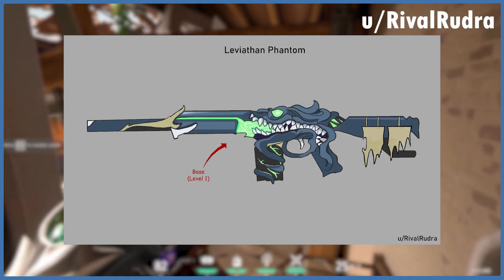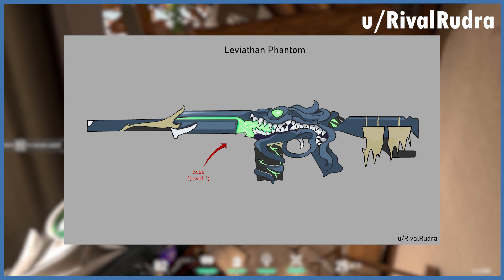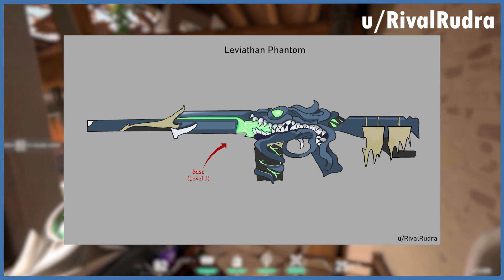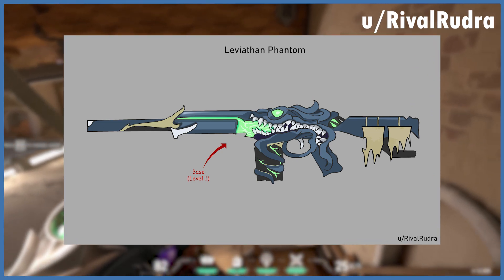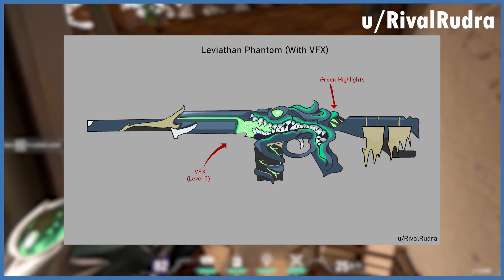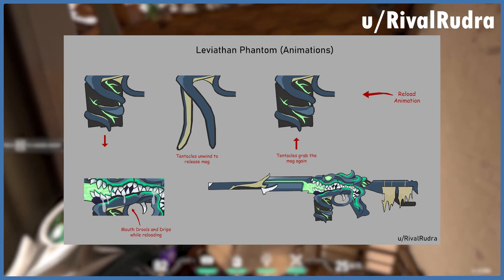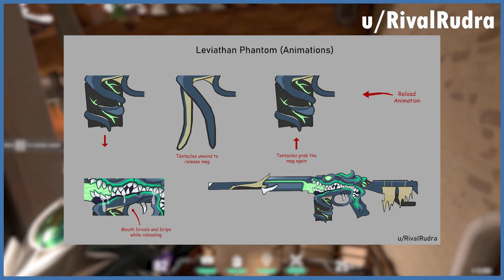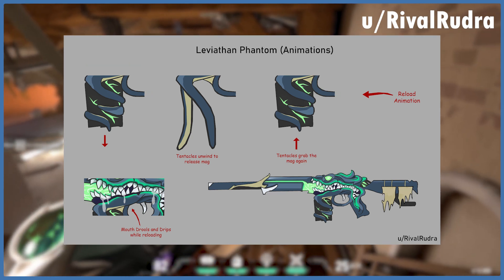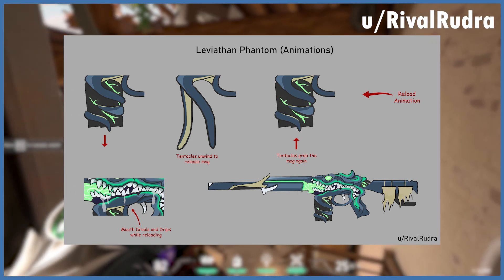Our number one spot absolutely has to go to the Leviathan Phantom by Reddit user rival_rudra. The concept for the skin is out of this world and looks like something Omen would use. There's a crazy mouth with eyes in the center of the skin, with tethered robes placed by the gun stock. The colors are filthy and everything about it is just so creative. The level 2 version would have added green highlights along with green tracers. Rival_rudra shows us sketches of the reload animation — the tentacles around the mag would unwind, then reach down and grab the next magazine to insert it hands-free, while the mouth drools and drips during the reload.